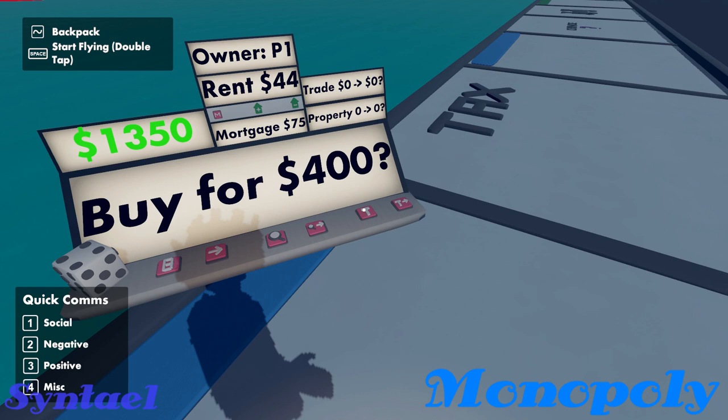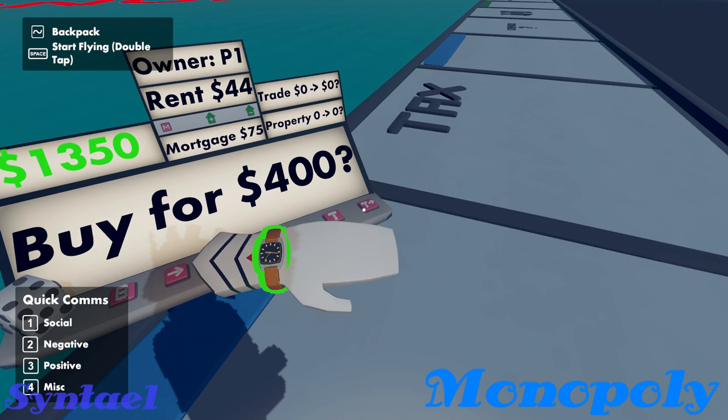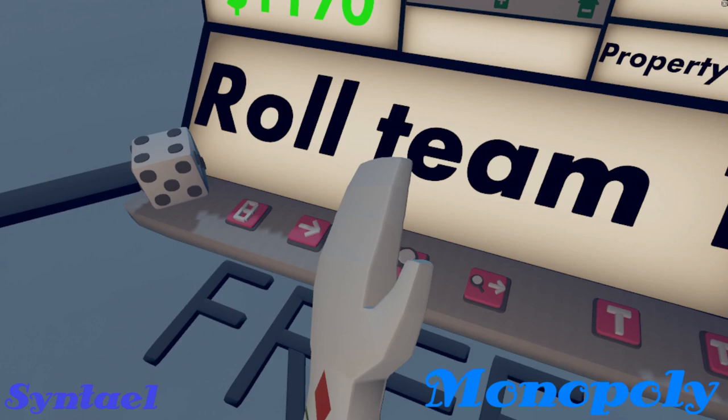Now we're going to get into trade. Trade is complicated. Once you have the search open, if you own the property and you hit T, it'll add it to the trade queue. You can trade one property at a time. Trade advance means: first you make a trade, and when you're done you hit trade advance and the next player can make a counter offer. Once they're done with the counter offer, if you accept it, it'll swap the properties.